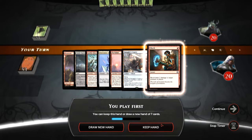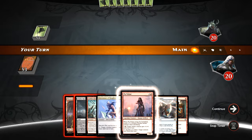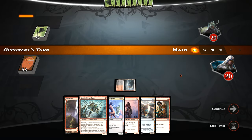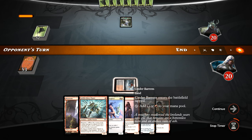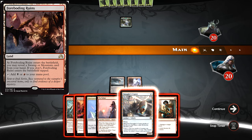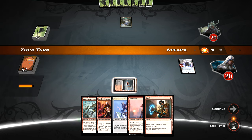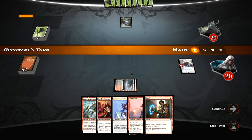We're going to keep this hand and err on not playing the Glory Chaser out — I'd very much like to Smuggler's Copter into using it on turn two for certain. It would be very awesome if we had access to the Shadows block duals in Magic Duels, but we do not. Those lands are sort of akin to the Zendikar duals we have — when we play those, we have to reveal a basic corresponding to the colors they produce and then they come into play untapped.